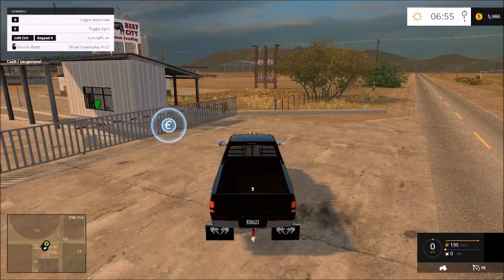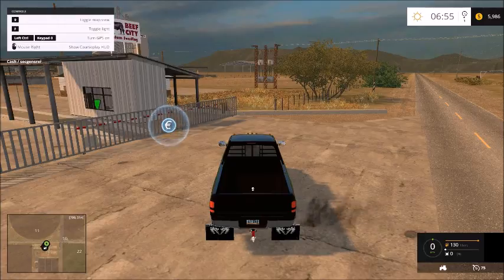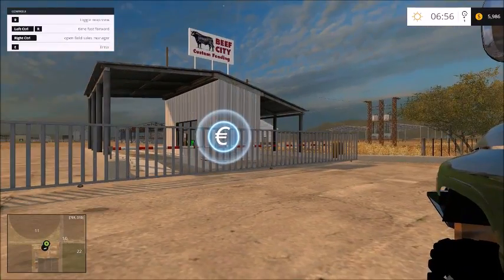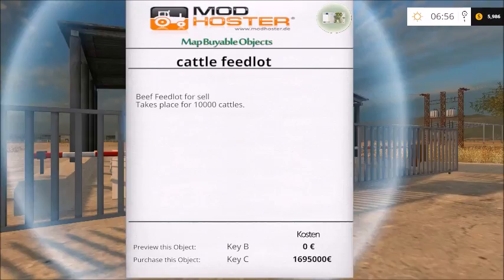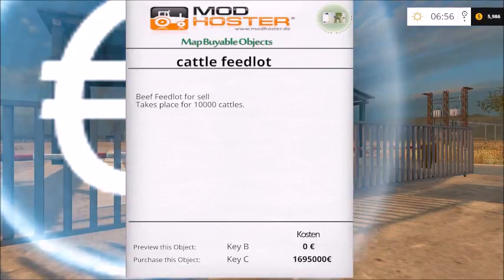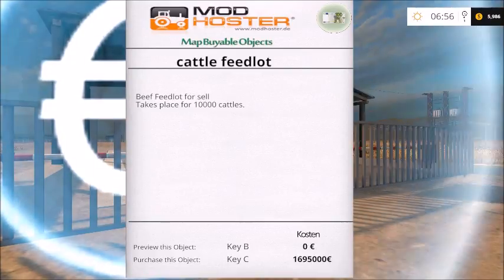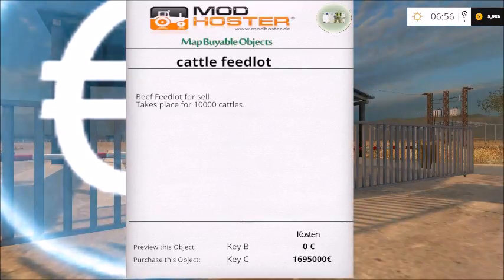Friday's FS15 won't be here in California and it won't be a towing series — that one will be a surprise, you guys can see it on Friday. How much is this beef feedlot? It's for sale and takes up space for ten thousand cows — ten thousand cattle.